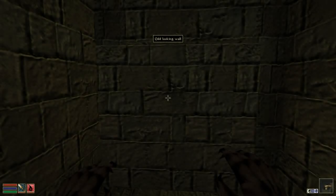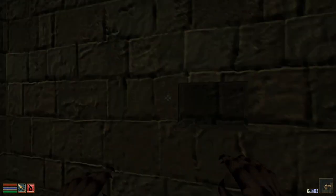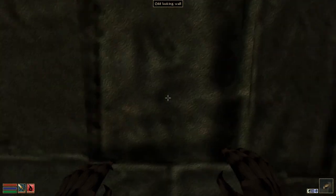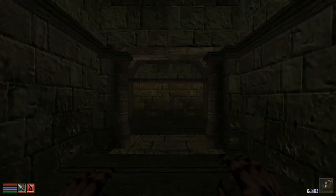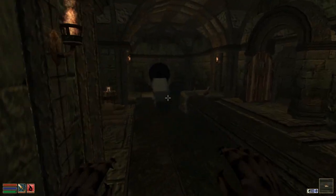Meow, and welcome to Morrowind Monday. We are in the sewers of Ebonheart, and there's this weird nook, a hole in the wall and an odd-looking wall, which I can't seem to interact with. So I guess this has to be some kind of riddle to solve, and maybe it's to do with that guy who wants us to move some heavy object.